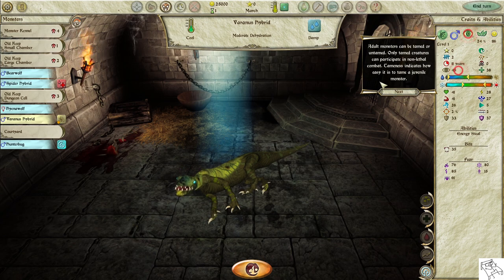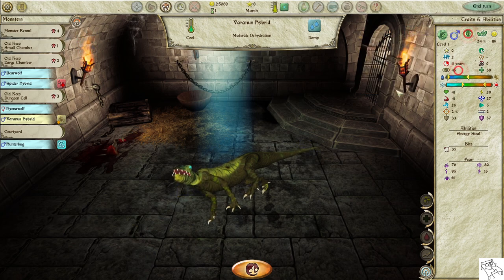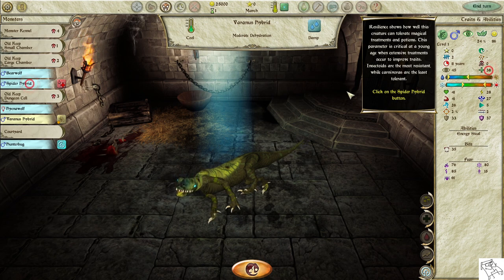Adult monsters can be tamed or untamed. Only tamed creatures can participate in non-lethal combat. Tameness indicates how easy it is to tame a juvenile monster. Resilience shows how well a creature can tolerate magical treatments and potions. This parameter is critical at a young age. Insectoids are the most resilient, while carnivores are the least tolerant.